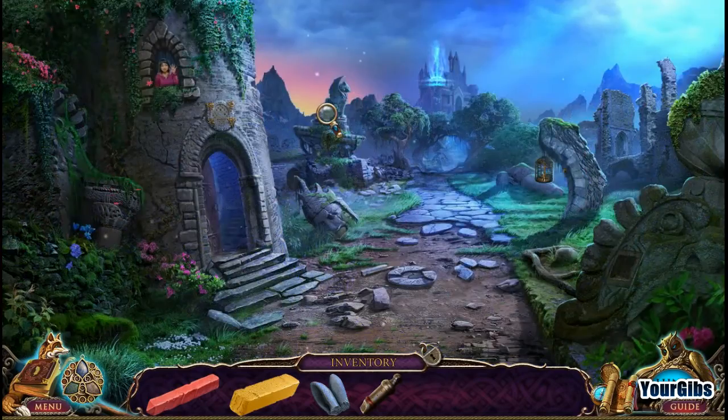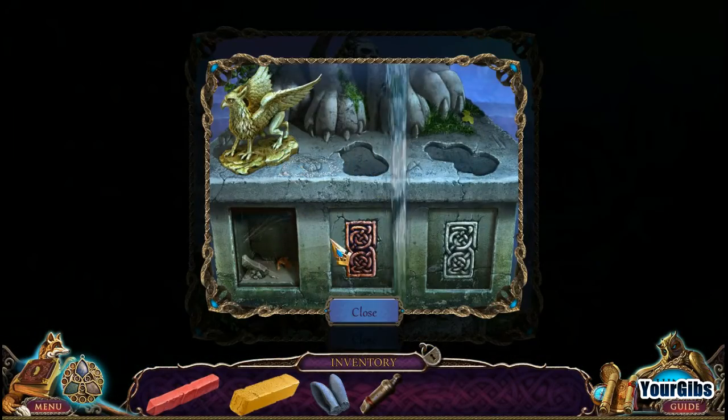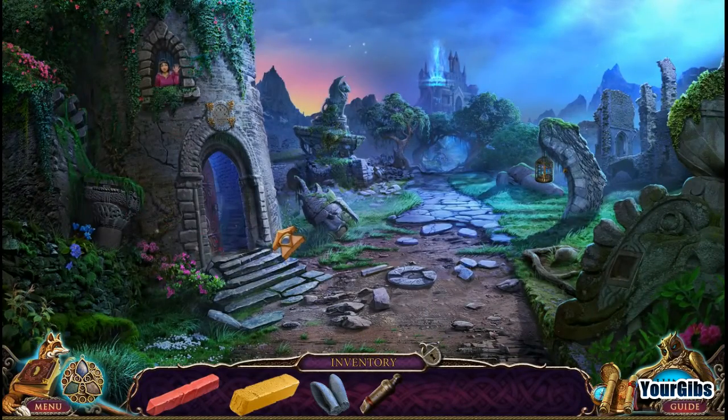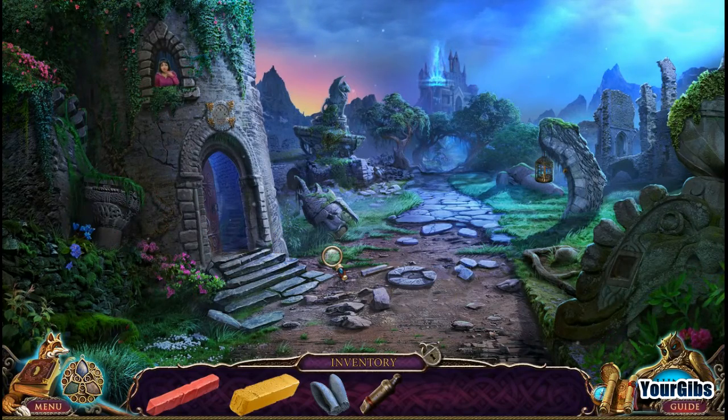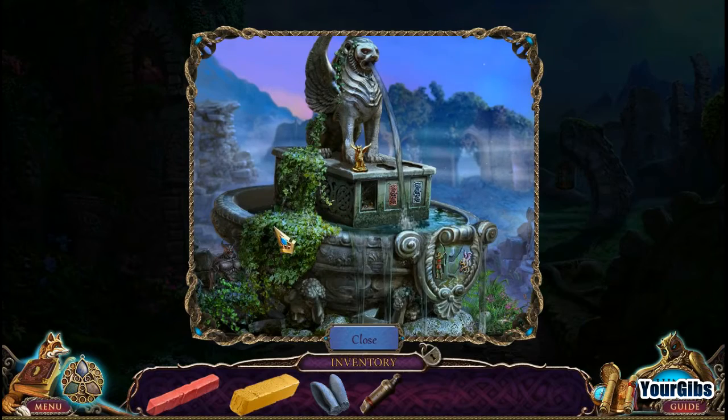So we're gonna go back here and we're gonna grab the little statuette here. To the left, to the left! What do you mean to the left? To the left! No, click there again! Okay, what? Tell me where to go. So we get the statue again.